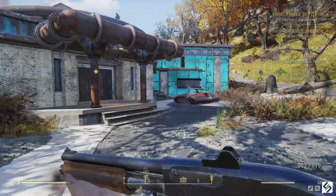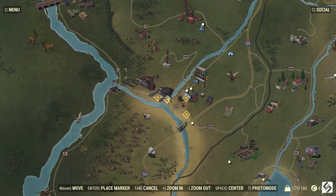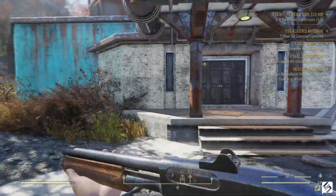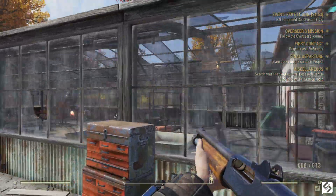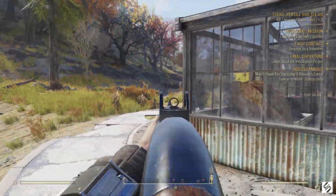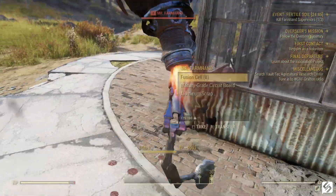It seems like they've got a lot of our quality of life concerns on the board and are delivering them sometime before the end of the year — that's great. I'm definitely looking forward to the field of view slider and the stash limit increase, because I didn't think I was going to fill it up that fast, but when you're picking up all of that junk out there it fills up really quick. We've got some nice stuff on the horizon and some pretty great content coming in 2019. I'll have the official article linked in the description if you want to go read it yourself.